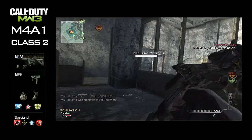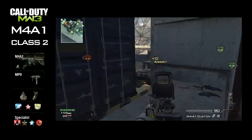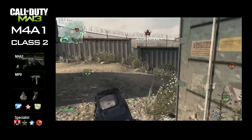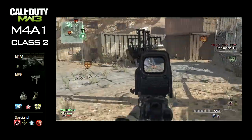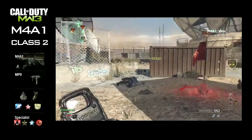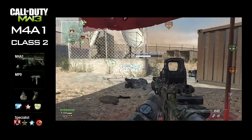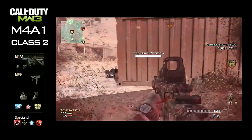This time it's more of an assault class. It's got the holographic sight again, but this time with extended mags. The M4A1 only has about 60 bullets, which isn't a real lot — you can use them pretty quickly, so it's wise to use the extended mags. Again the MP9 as secondary, the semtex, and the concussion grenade.